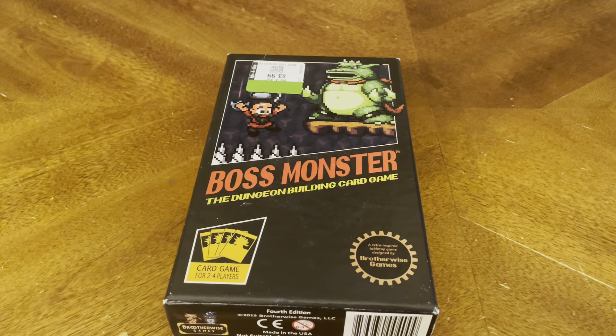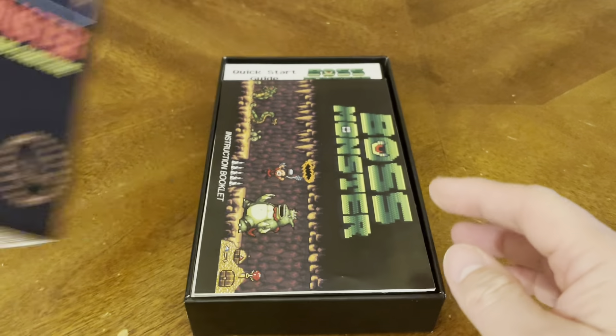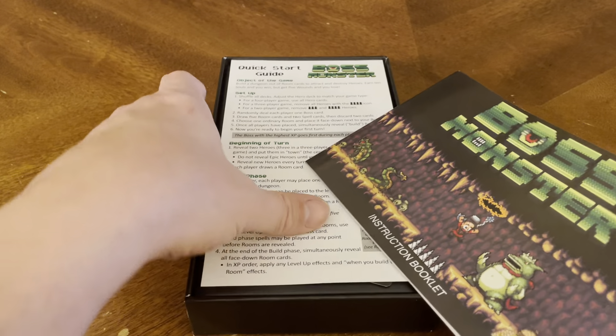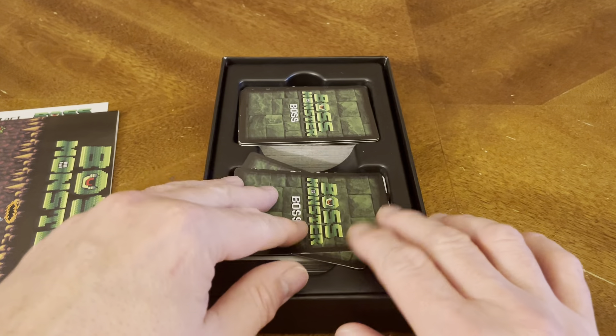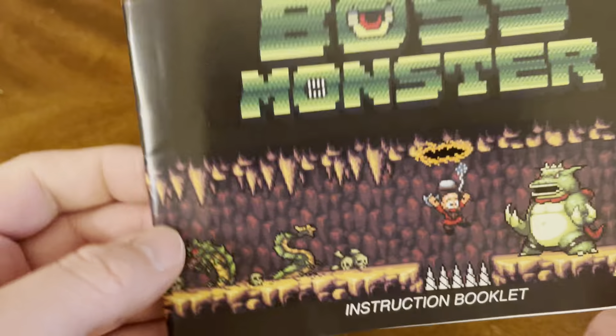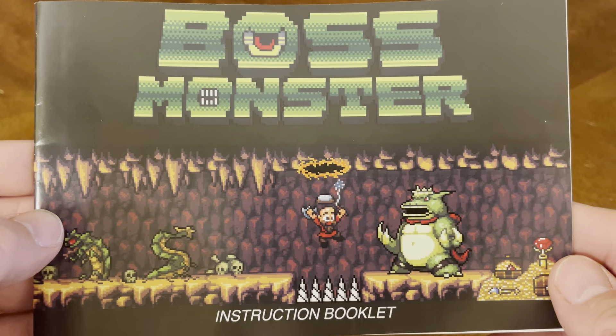So let's crack this bad boy open and see what kind of goodness we have on the inside. Of course, right off the bat we have our instruction booklet, a quick start guide as well. So let's take a look at those first, and then we've got our deck of cards. Boss Monster instruction booklet.